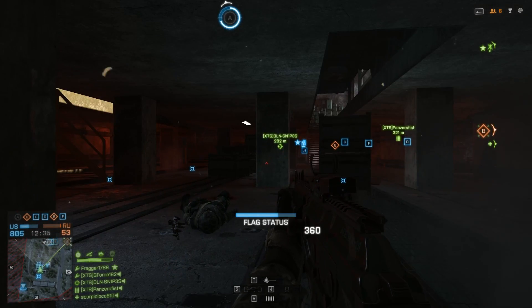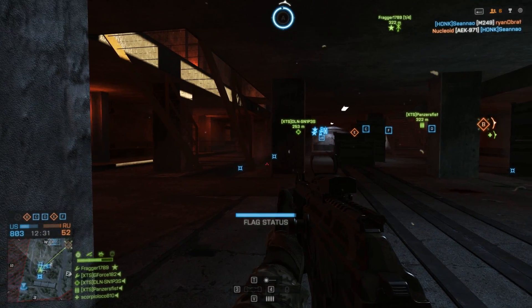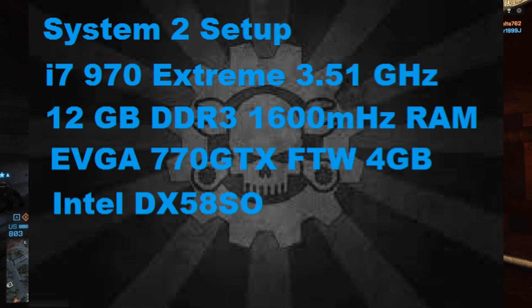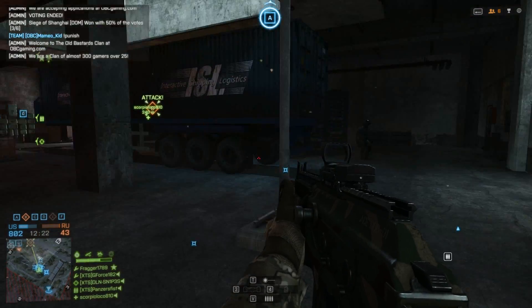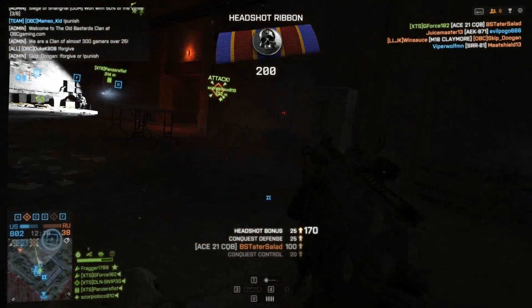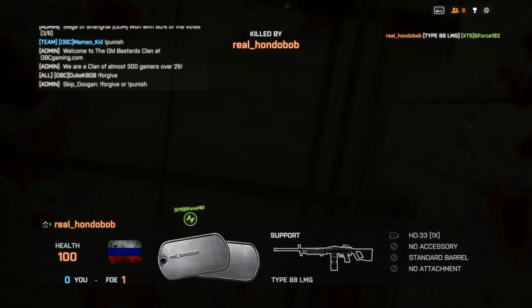Panzer's Fist was able to realize frame rates of about 80 to 100 on Ultra using the new Mantle. Another squad member encouraged trying the config file setup on a system using an i7-970 with an EVGA GTX 770 4GB card.